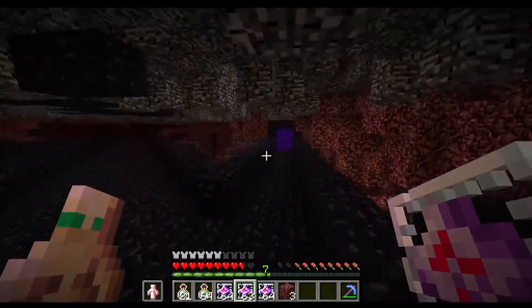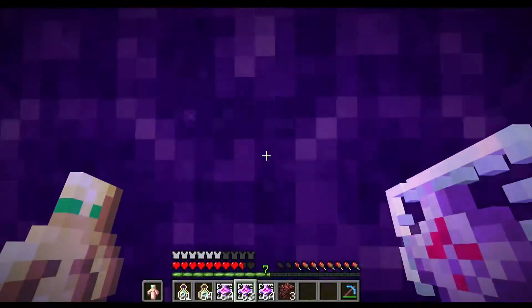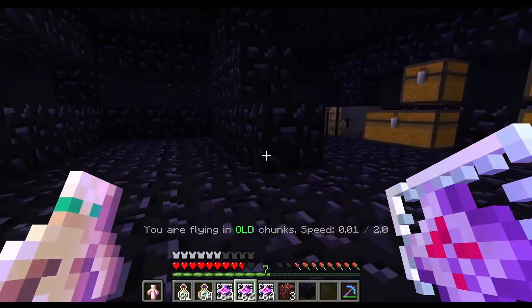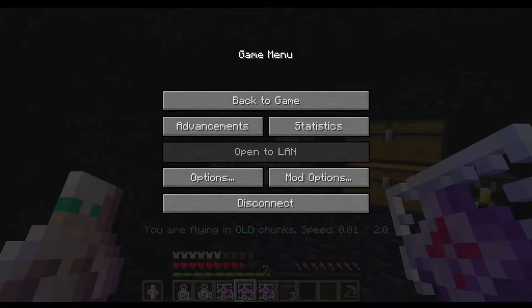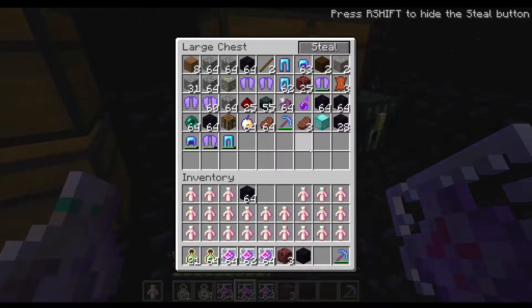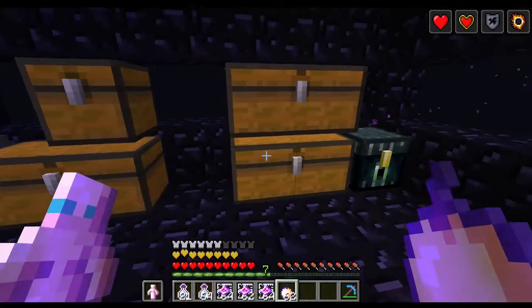I have died quite a few times, but we have finally made it. Okay, here we go. Is the base any good? Let's fly right in and see what we have. Absolutely nothing. Nothing. Quite a lot of stuff! Let's sort everything out and maybe put some gear in our ender chest.